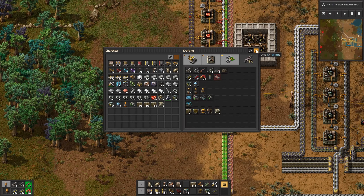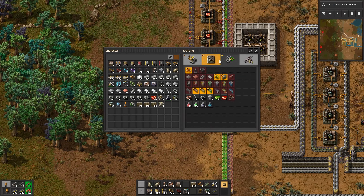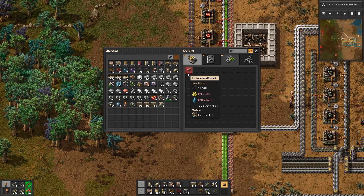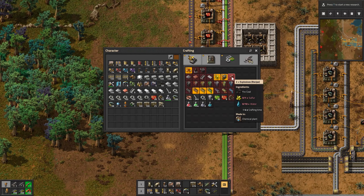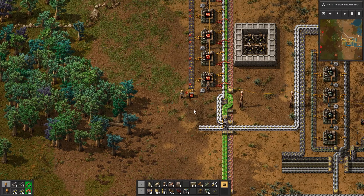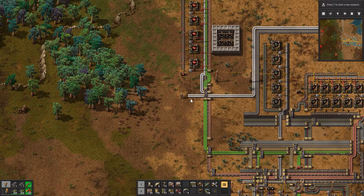What about rockets? I need explosives — how do I make those? Cliff explosives, wouldn't they be under military? Oh, they're under intermediate products. Here they are — oh, those need sulfur. So I can't make those yet, so I can't do rockets yet. And I might be able to do flamethrower ammo, but I'd have to figure out how to do crude oil. I did set up my plastic, so I could probably figure that out.